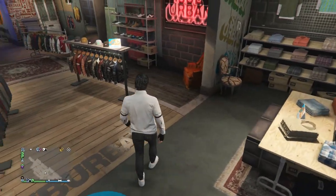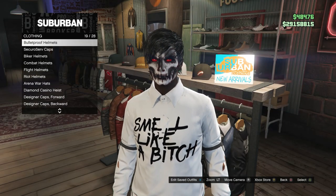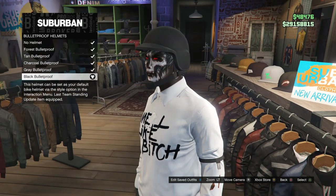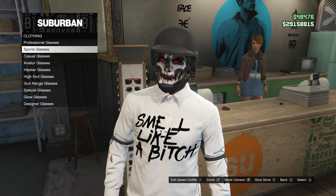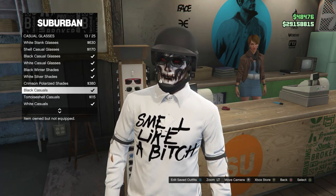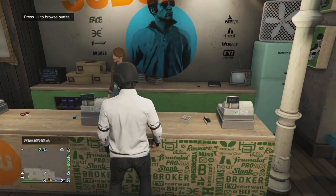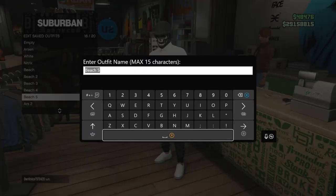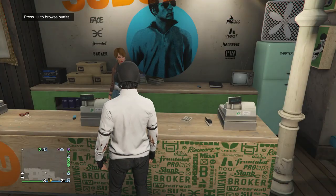Now head to the clothing store to finish this outfit. Walk over to hats, scroll down to bulletproof helmets on slot 19, click on bulletproof helmets, scroll to the bottom, and equip the black bulletproof. Then back out and walk over to glasses, scroll down to casual glasses, click on casual glasses, and look for the black casuals on slot 13 — go ahead and equip the black casuals. That's everything for this outfit. Go up to the front counter, hit edit saved outfits, and save this outfit on whichever slot you want. Now we can move on to the second outfit.